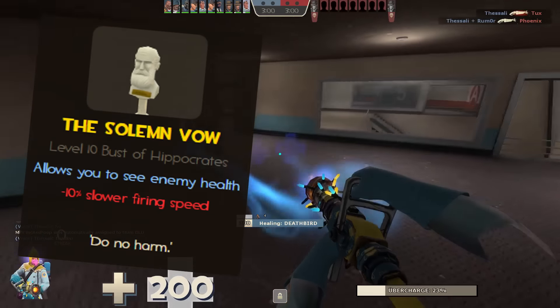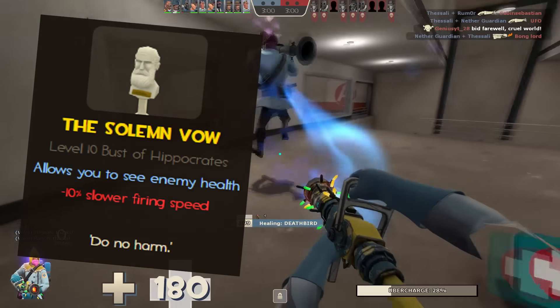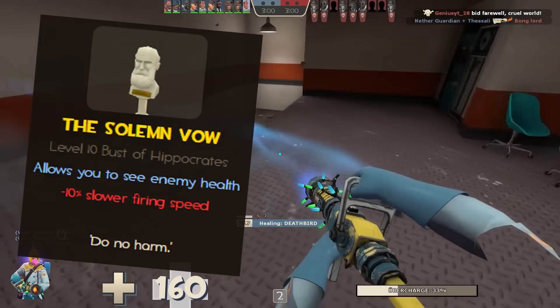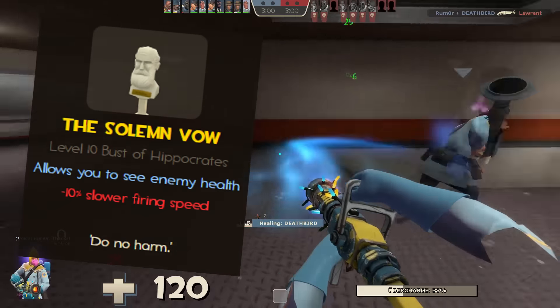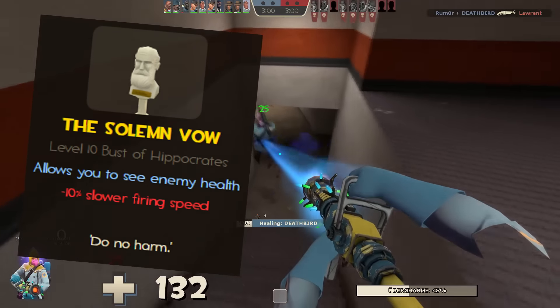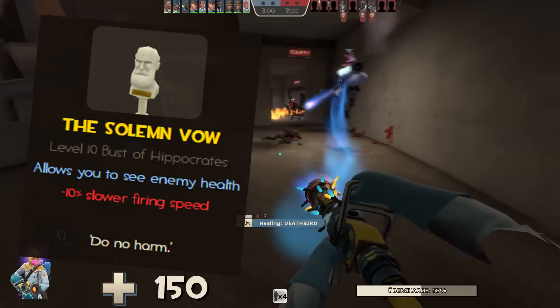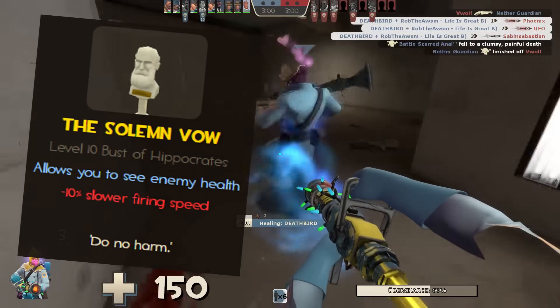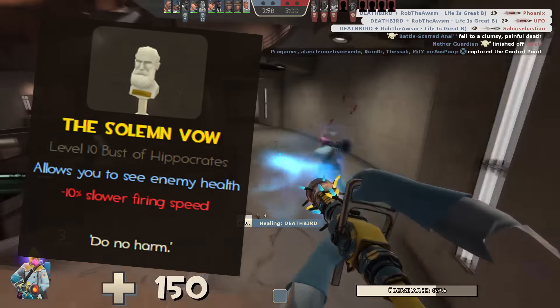To start, the Solemn Vow gives the medic the ability to see the enemy's health, giving a clear vision on where the enemy stands in terms of attack or retreat. Knowing this information can be crucial to keep yourself and your teammates alive when in proper communications. However, the downside to this amazing health vision is that your melee firing speed is 10% slower than normal, making hits slightly delayed. That said, 10% slower firing speed isn't too bad and is relatively close to normal swing speed anyway.